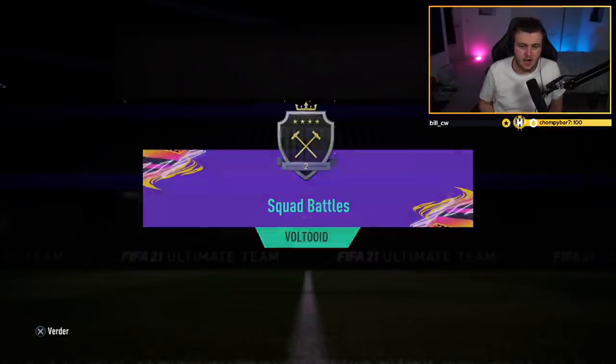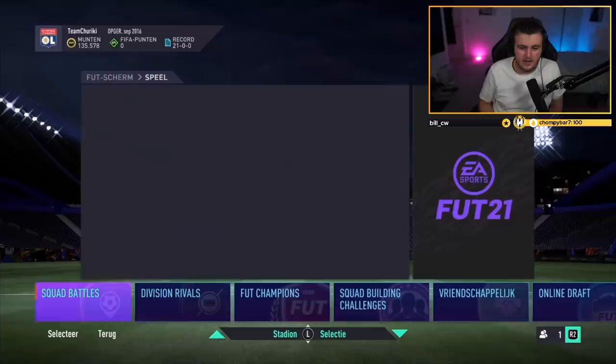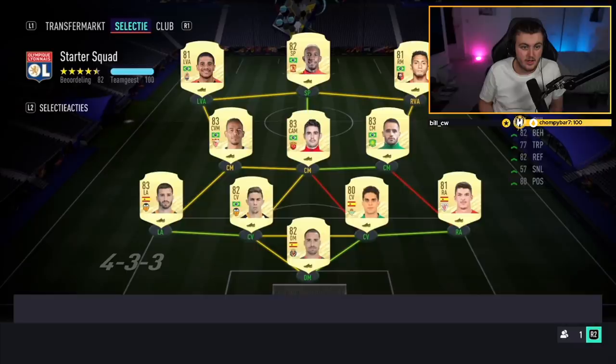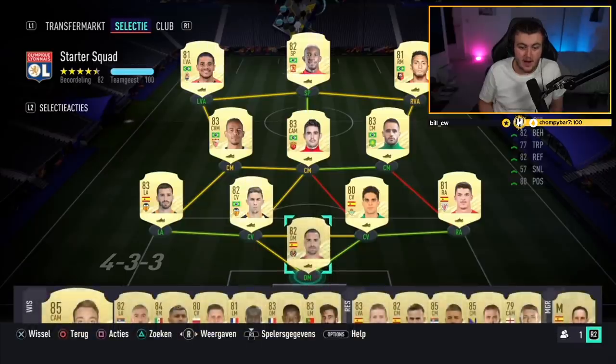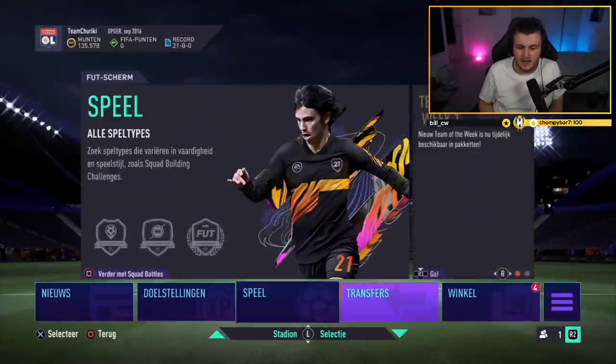Elite 2 now for Jeff — so we're going to open up his Elite 2 Squad Battle rewards. Two mega packs, a premium gold players pack, and I think a pack in the store as well. He's on 135,000 coins. What's his team looking like right now? It's a nice little hybrid, actually — I kind of like it, it's definitely decent. Let's see if we can improve it today.